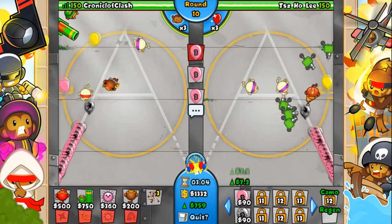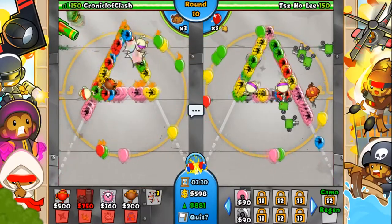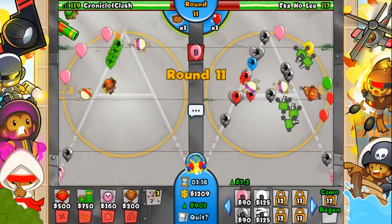Due to the special nature of some Bloons, certain towers cannot pop them. Towers without Camo Detection cannot pop Camo Bloons, and in general, towers that do not cause an explosion cannot pop Lead. Knowing this, you can decide what rush will do the most damage to your opponent.